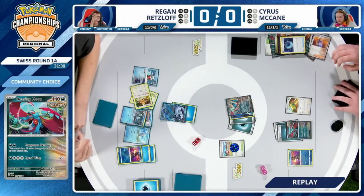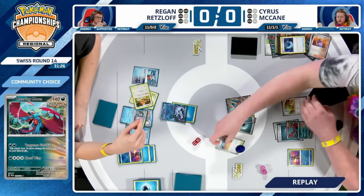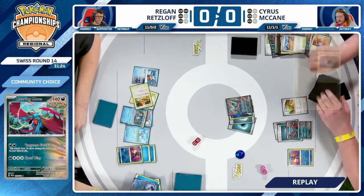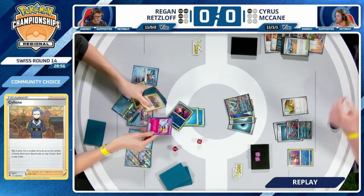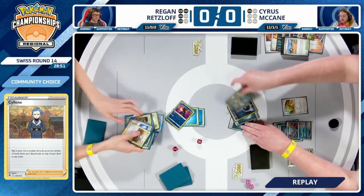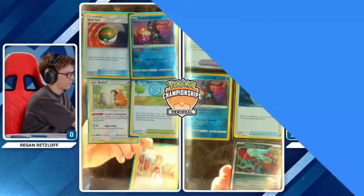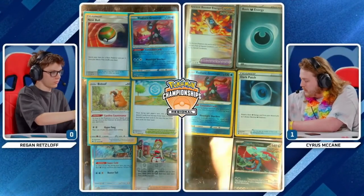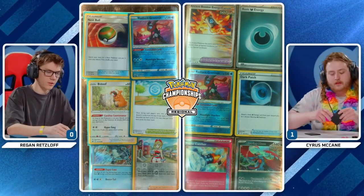With the back of the Dunsparce forces, it wasn't easy for Regan to make up the advantage Cyrus got from the very beginning. Definitely a lucky strike to have that Prime Catcher readily available on your first turn, even when you only play one copy and you're not digging through the deck that much. But that is what can happen in the game of Pokémon.